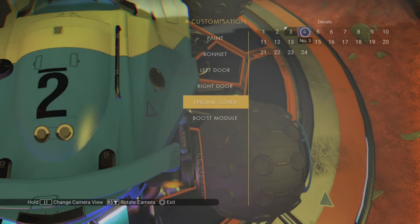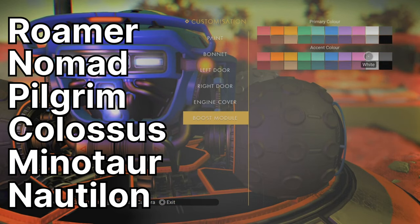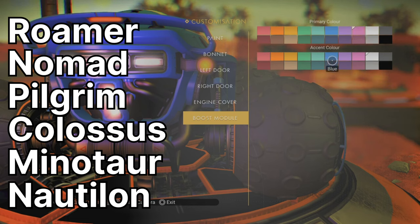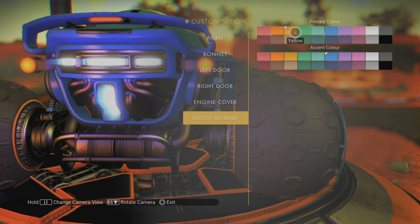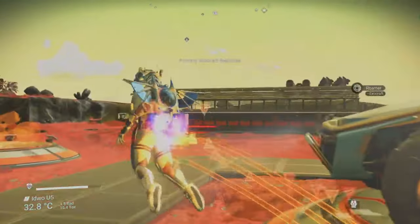There are currently 6 exo craft vehicles: the Roamer, the Nomad, the Pilgrim, the Colossus, the Minotaur and the Nautilon. Acquiring all of them requires you to have the relevant geobay blueprints, which can be obtained using the construction resource station and the exo craft terminals at your base, or in the case of the Nautilon chamber, by following the Dreams of the Deep mission.